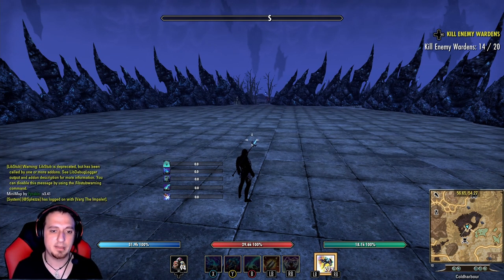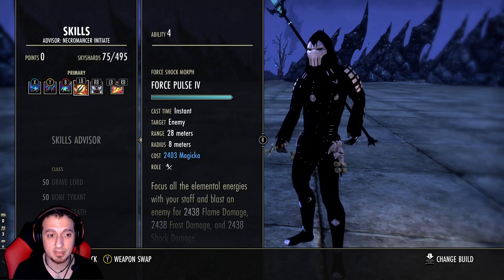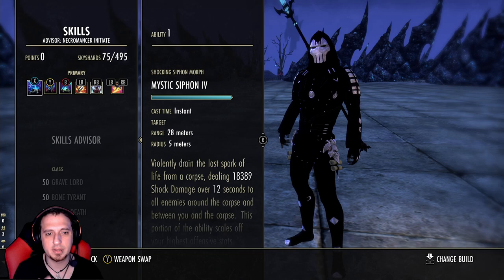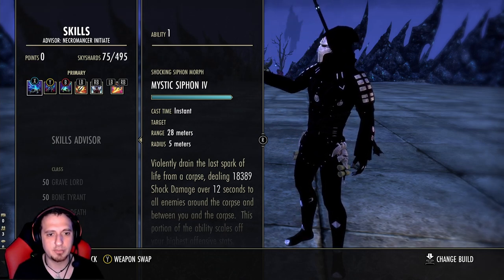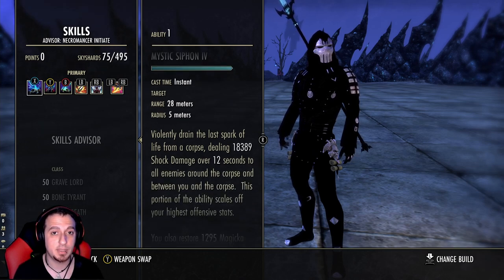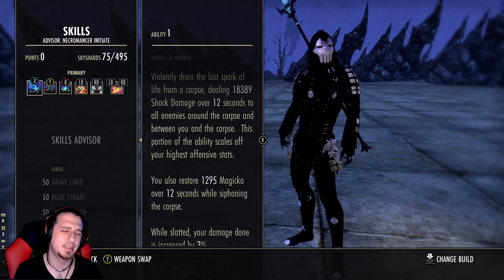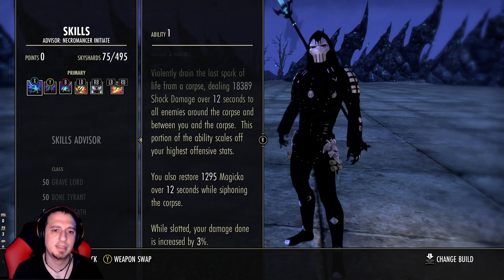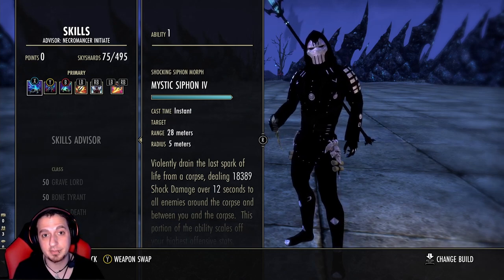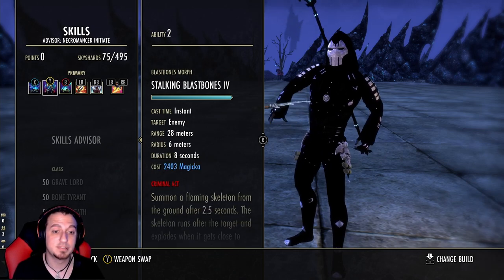Let me go over the skill bar quickly. Necro mains out there, don't give me grief about this front bar — keep in mind I do not have Sticic. I think Sticic would be best in slot for this instead of having Force Pulse; you'd want Elemental Weapon instead. But I'm running Mystic Syphon on the front bar — you can run Elemental Drain in place of this, I know most Necros do, but I really like Mystic Syphon. It gives you a great DoT, it does shock damage so everyone around you gets Minor Vulnerability, it restores Magicka, it's free to cast, and it buffs your damage by 3%.